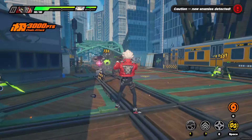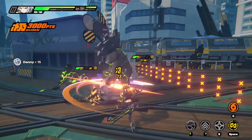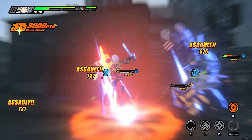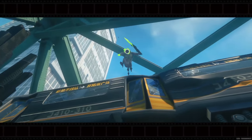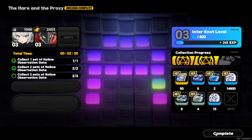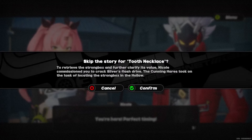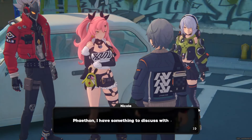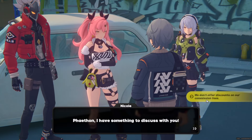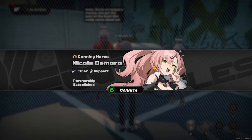Later, more enemies will spawn but keep attacking the boss. The other monsters will also proc golden prompts, so use those to do more assists. Wait out the next cutscene, then skip the following one. On the bottom right, click Complete. Skip this cutscene. For these kinds of dialogues, leave your mouse cursor a little bit top-right from the dialogue box so you can quickly click dialogue choices and skip. Keep spamming mouse click. Press Confirm on Nicole's window.